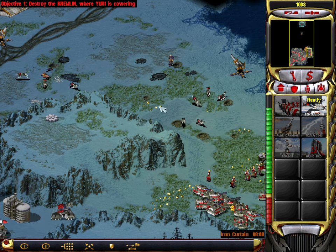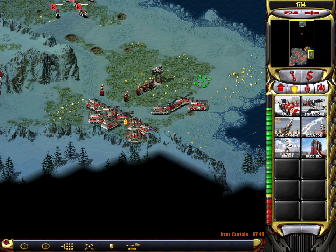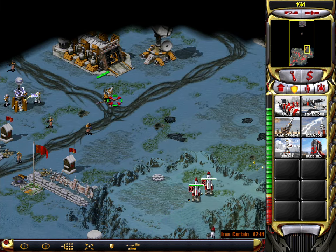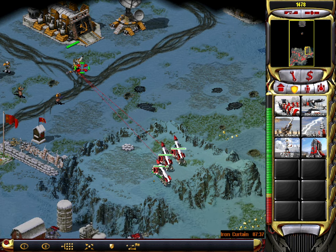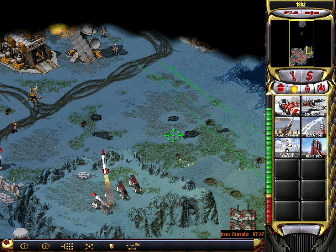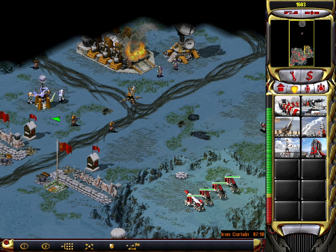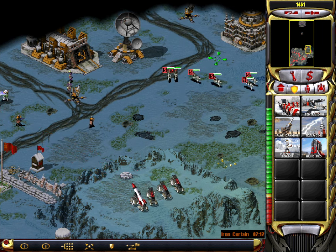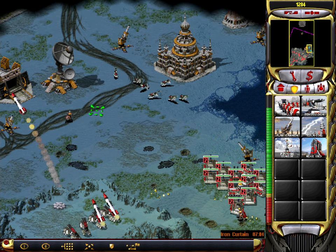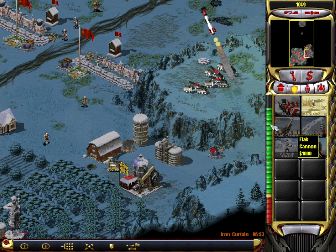Unit ready. Unit lost. Vehicle reporting. Vehicle reporting. Waiting orders. Waiting orders. We will bury them. Unit ready. I have the information. Yes, Commander. Moving. Waiting orders. Attacking! Unit ready. Tools ready. Moving. Our base is under attack. Moving. Leaving orders. Computing. Unit lost.